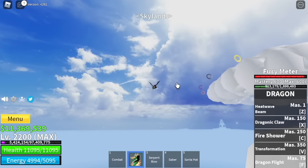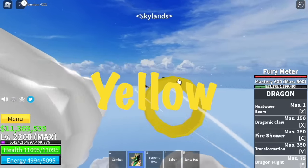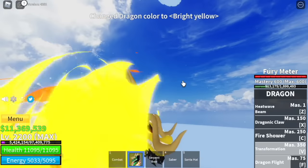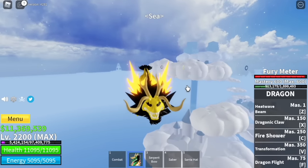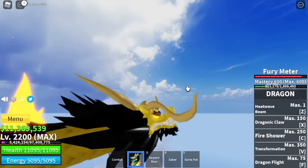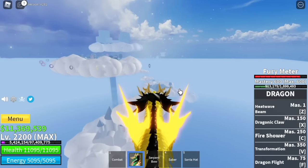Next up, the yellow — mastery requirement is 400. Check this out, this one really looks cool. I hope that the skill changes — it should be more of a lightning-type dragon. If you're going to rank this, I think this is my third favorite color.